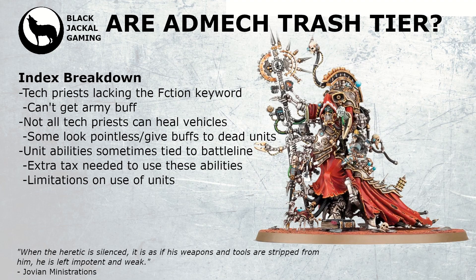Some character units are in a really weird position, such as the Tech-Priests which lack the faction keyword — so they can't benefit from the army rule, missing the -1 AP with Heavy keyword or the Assault keyword with additional AP. I really don't understand why Tech-Priests are missing out on this. I could understand if it were the detachment ability, expecting Tech-Priests to get a separate detachment in the future, but to lose out on the army rule is very strange. On top of that, most Tech-Priests can't even repair vehicles, and many buffs they give out are pointless because the units they're attached to won't survive long enough to use them — and you have no ability to reattach them to a new unit.